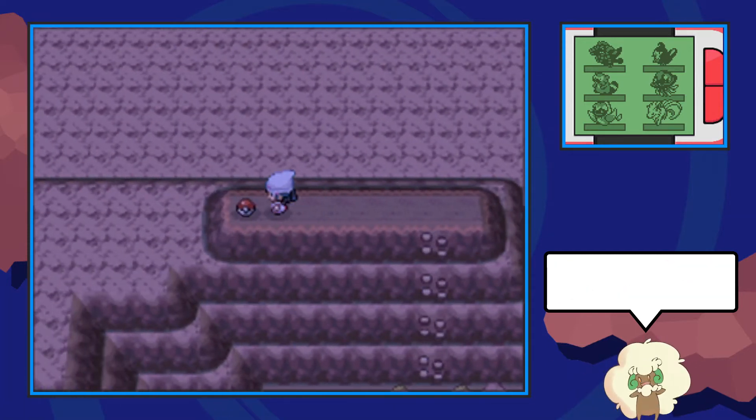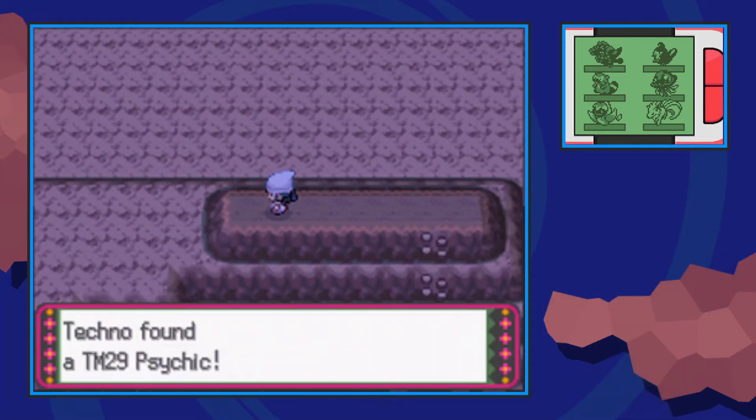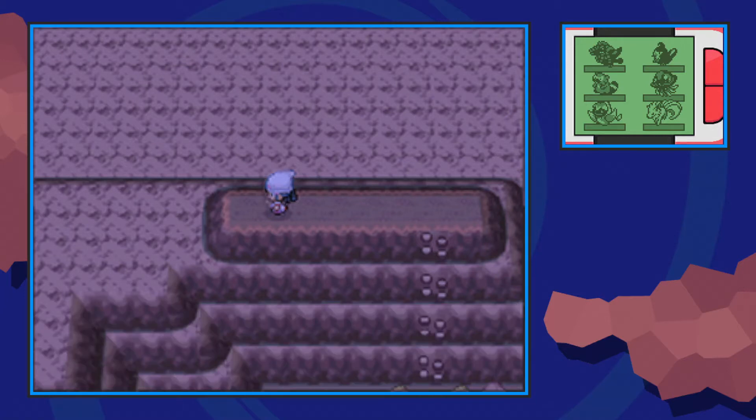Now if this TM is not on the ground, that means you've already picked it up and that TM will never be there again. However, luckily for you, there is still another method of finding this TM in Pokemon Platinum.